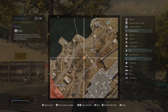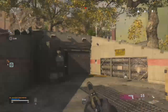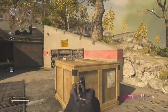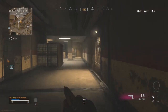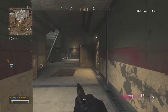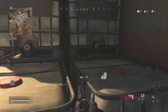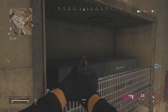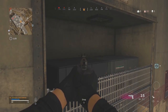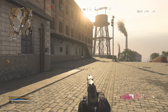Number thirteen is called basement — head to the little opening to the west of prison, head inside, go all the way to the back of the room, hop on top of the white things, and look to the right on top of the little thing for the code.